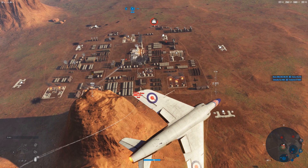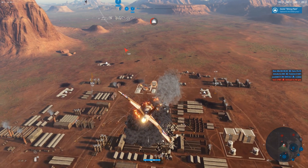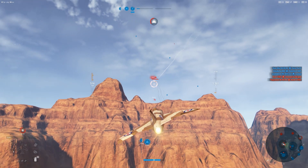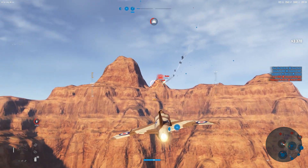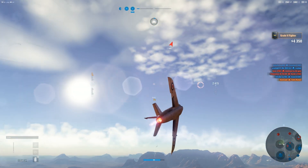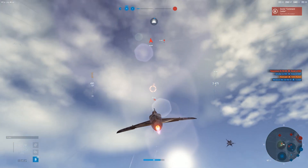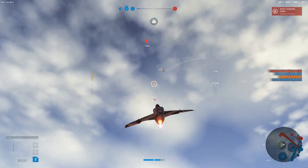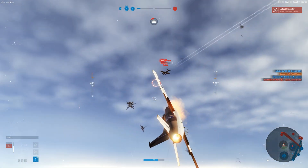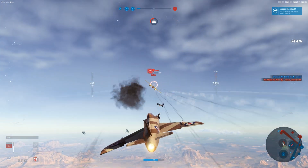Got a Hunter here we need to take care of as well. Looks like that ground pounder's toasted. You kind of just tap these guns — unfortunately you can overheat them relatively easily. Such is life with 30s. Let's use our cooling boost to get this TU-12 if I can. Trying to slow down again — just so much speed with this thing.